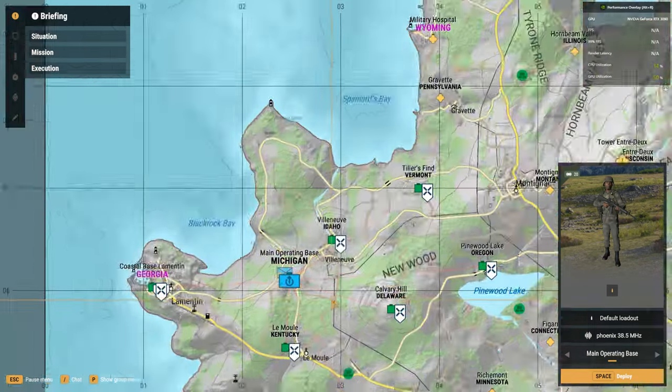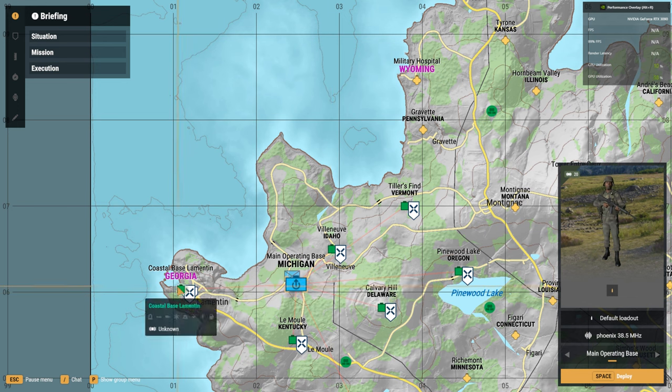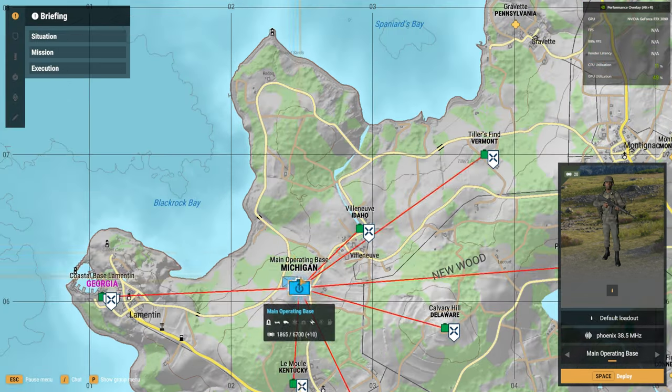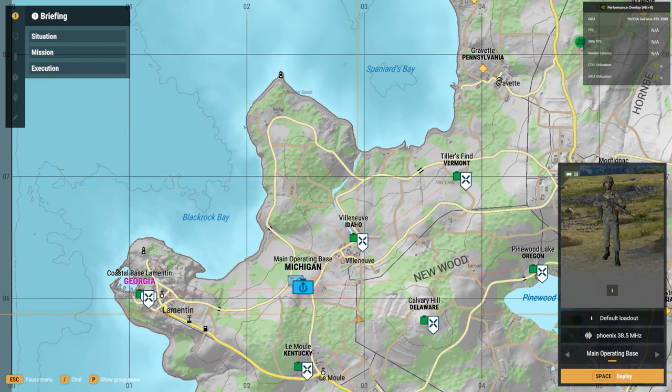To start with, because we have no other points taken, the green points with the white shield in front of them are owned by the FIA and we can take them. The only place we can spawn right now is our main operating base — this is the start of this server's setup. If you come into a server that's just starting, this is what you're going to see. We cannot select any loadouts from here; we just hit deploy and go in.